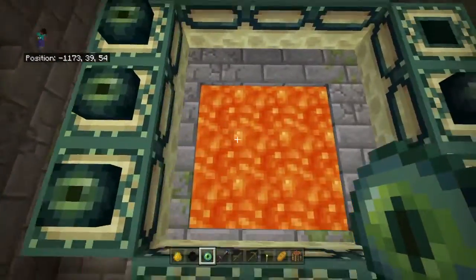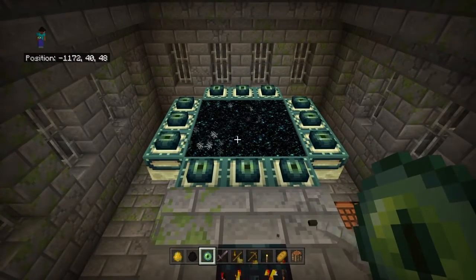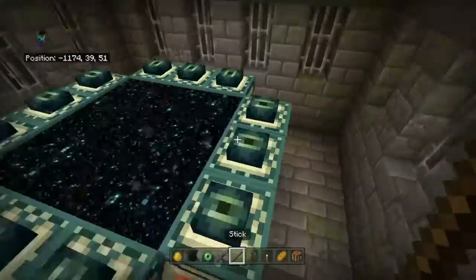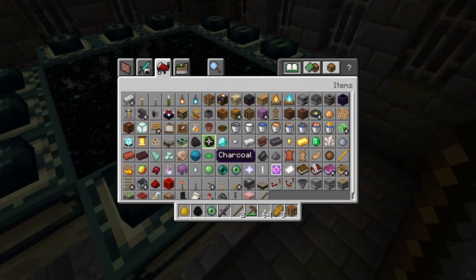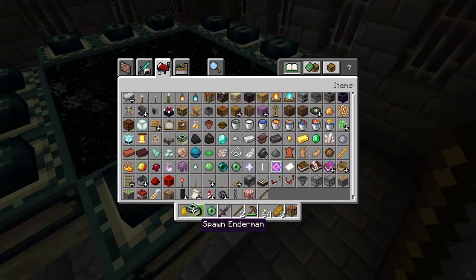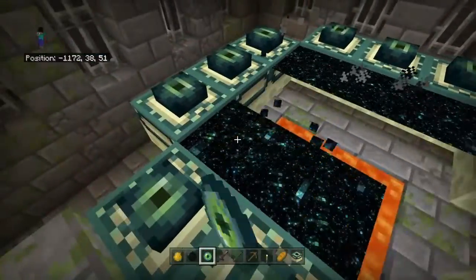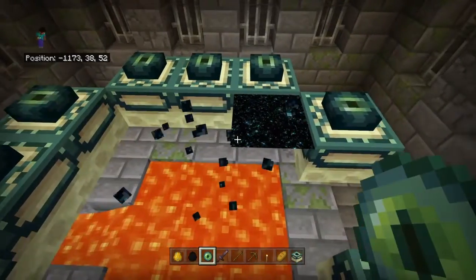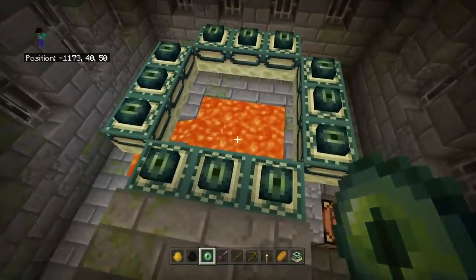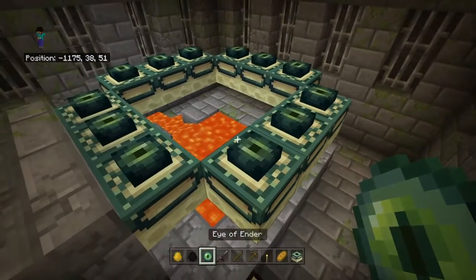You would normally fill in the eyes of ender at the end portal frame — just make sure you do it in the correct pattern, because any other pattern will not work. Once you place the eye of ender you cannot get it back out. If you get one wrong you cannot break them, so make sure you get the right pattern.